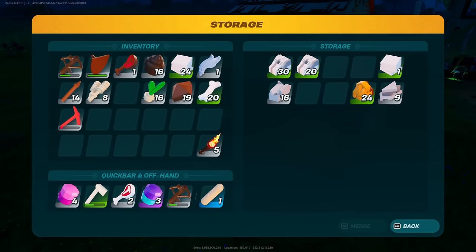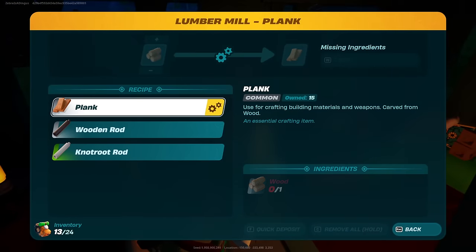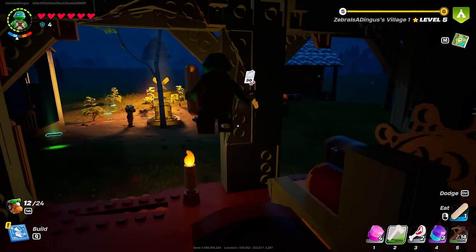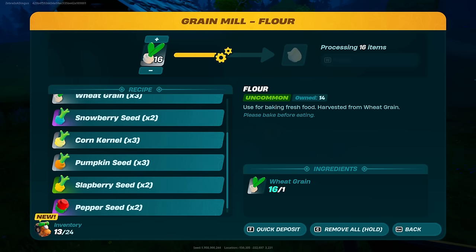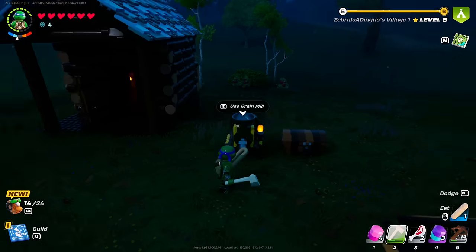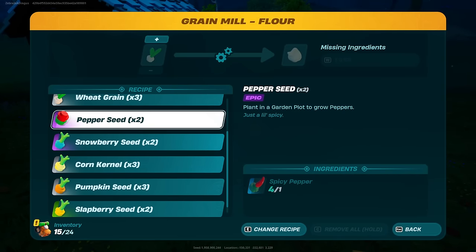This is done now, so I can put this in that chest. 24 of them — 25 in total is pretty huge. Are these planks all done? They are — we have 20 in total. So we're getting to a spot where I feel like we're doing pretty well. The pepper seeds would be huge right now — so maybe I should take what I have here, and I have a bunch of flour in my inventory. The pepper seeds are what I want. I need to go get spicy peppers, which I have right here. I can make the pepper seed and plant it in a garden pot to grow peppers — just a little spicy.